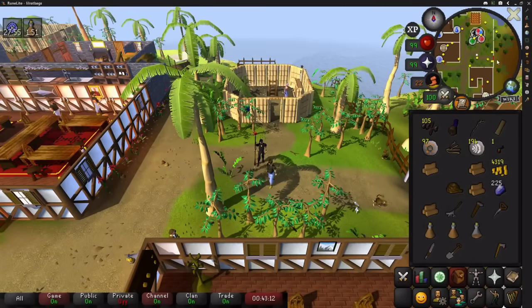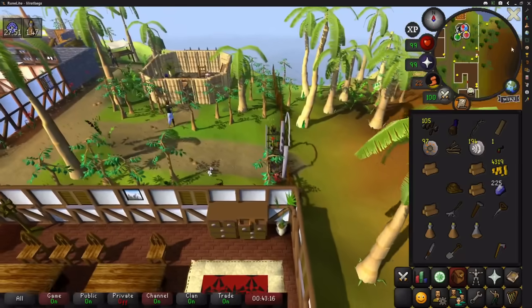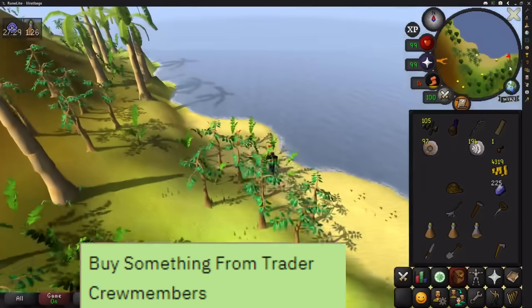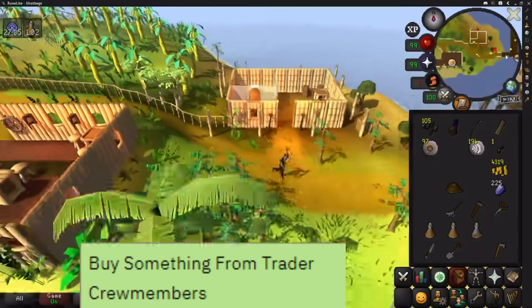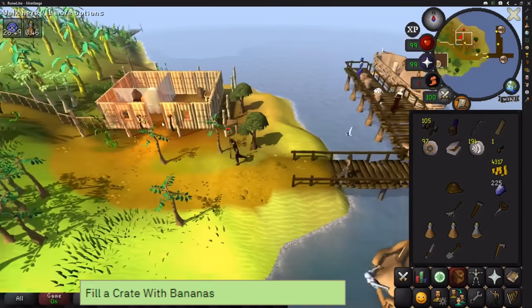I don't know exactly how getting to Karamja will be done yet — it may be with lodestones again — but either way we need to go to the banana plantation, so head to the charter ship on that side. Once there, buy anything at all from the charter ship — you can pick up a tinderbox if yours is in the bank since we'll need one later — then talk to the guy to fill up a crate of bananas.